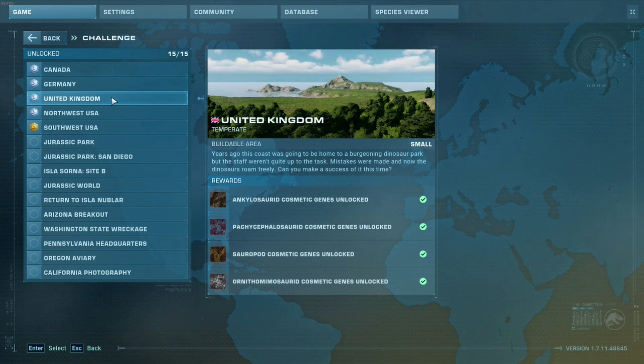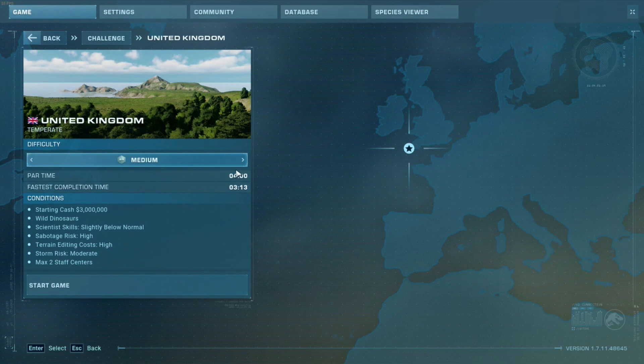The next one I wanted to do an overview of is the United Kingdom map. This is probably the easiest way to show the unique challenges for this map — you start with no money, there are wild dinosaurs on the island you can sell or keep, scientists start with low skills, sabotage risk is high, terrain editing cost is high, there's a high risk of storms, and you're capped at two staff centers. My fastest completion was well under part-time, so let's get into the actual map.